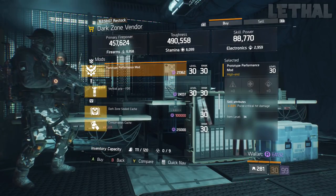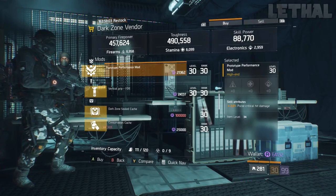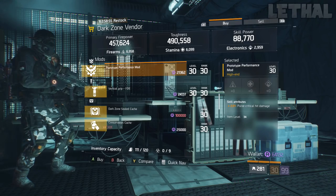Last but not least at this checkpoint, you want to check out this Prototype Performance mod. This is actually a 2% pulse critical hit damage mod. If you're going for a damage build for PvE or PvP and you want to use a pulse and make that pulse really, really effective, this mod is God Roll, so definitely check it out.